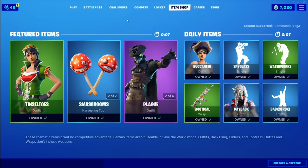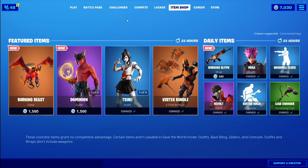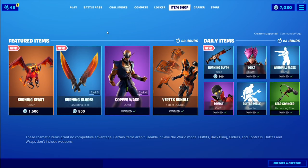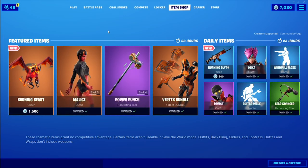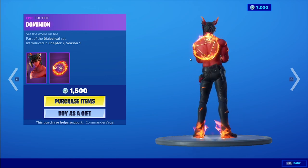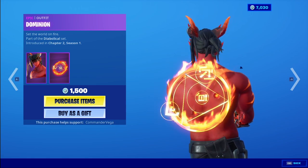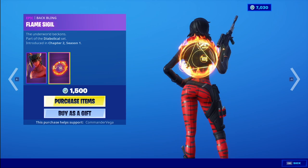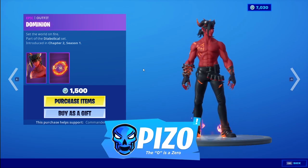It is November 29th 2019, hope everyone had a very happy Thanksgiving. What's in the shop today? We got the Dominion set — looks like there's a lot with this set. We got a glider, another legendary glider, and then Malice is also there as well. There's also a Vertex bundle. The back bling is the Flame Sigil — interesting, consistently rotating. If you want to use my support creator code, it's Piz Zero.